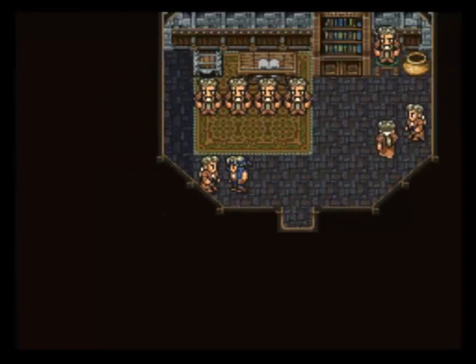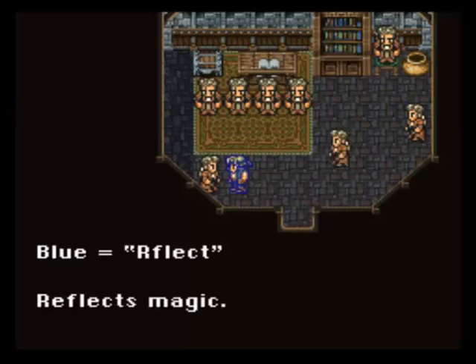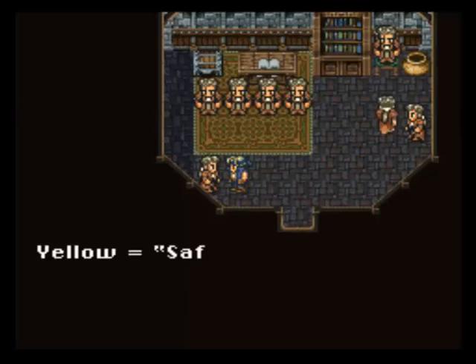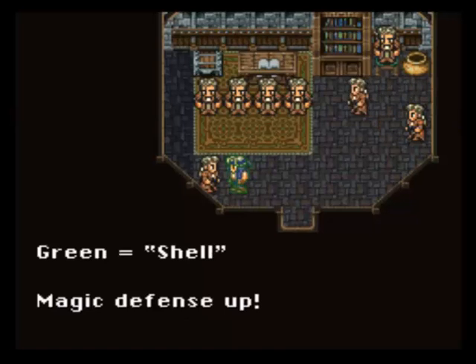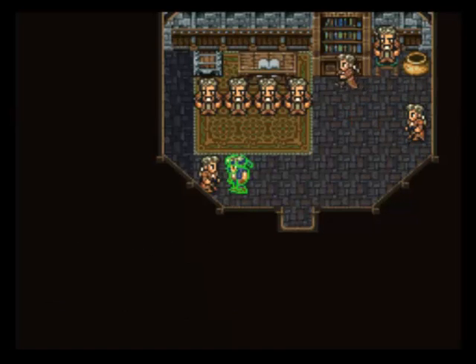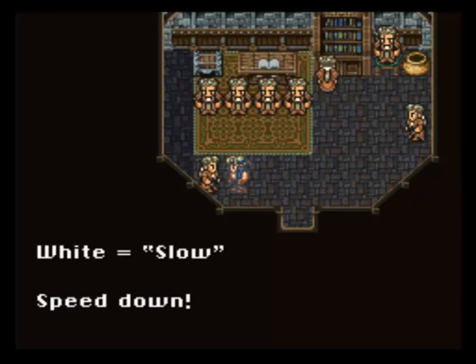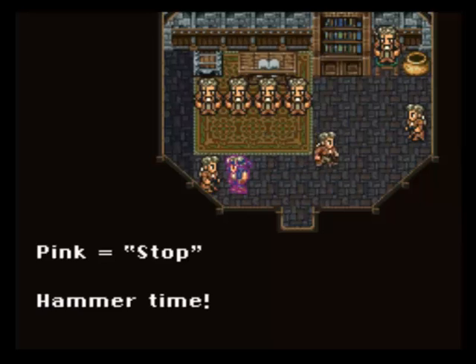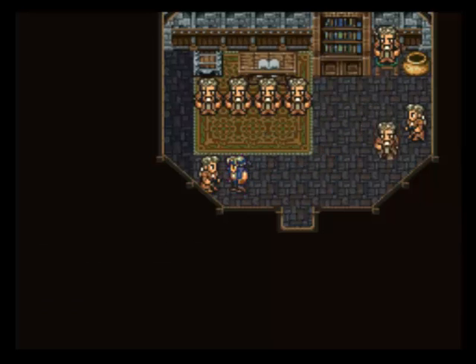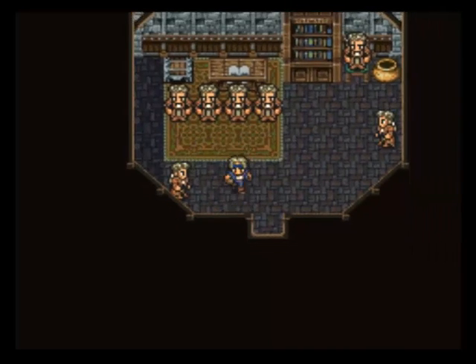Battle tactics! When your character starts to glow, here's what you need to know: Blue is Reflect, Yellow is Safe, Green is Shell. And by the way, my character is actually glowing, which I love. Red is Haste, White is Slow, Pink is Stop — Hammer time! I don't remember that actually being in the game, but it might have been in the original too. Runic can absorb any magic spell — the kind you learn from Espers — but won't work on blue magic used by enemies.